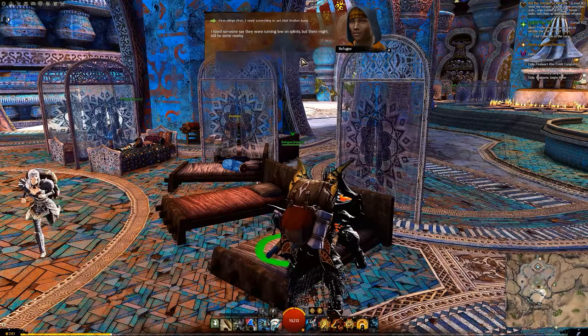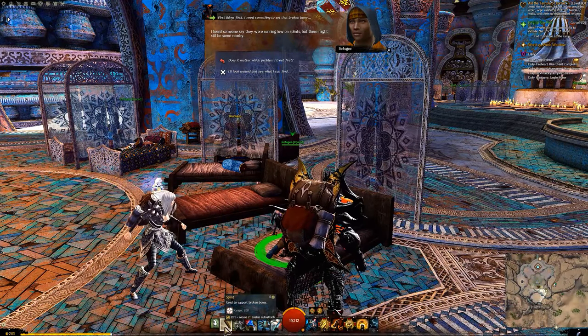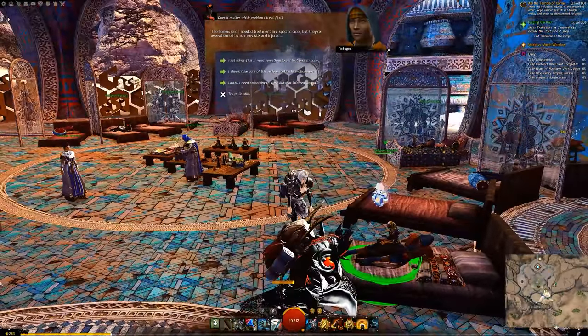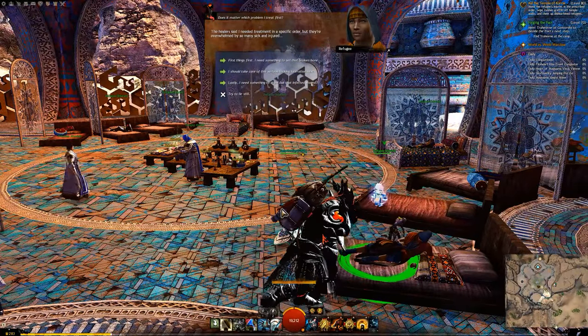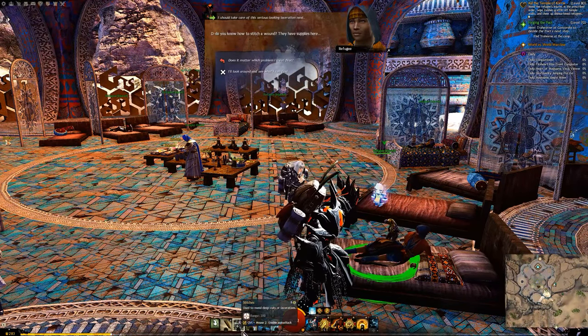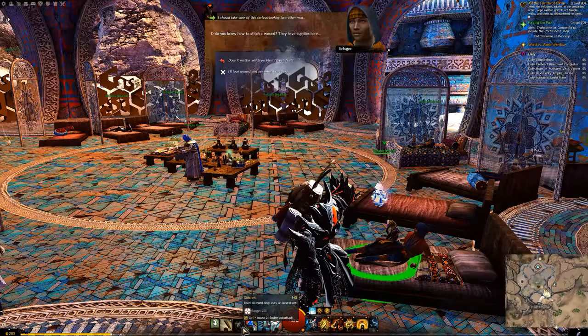Now, this NPC — LV the Warclaw Tender — is kind of your iconic Stable Master named NPC associated with the mount, such as how we had Gorrick for the beetle and Unja for the Springer. They have a bit of dialogue, which I'll get to in my Warclaw Spotlight production.